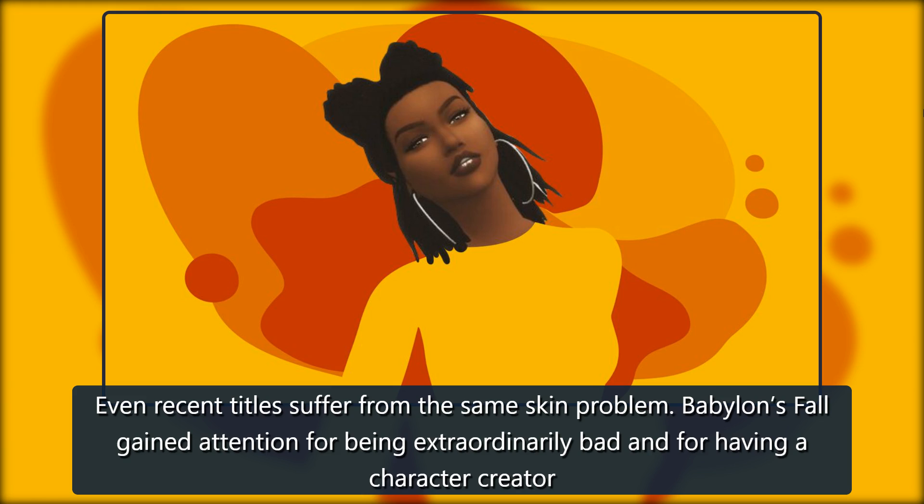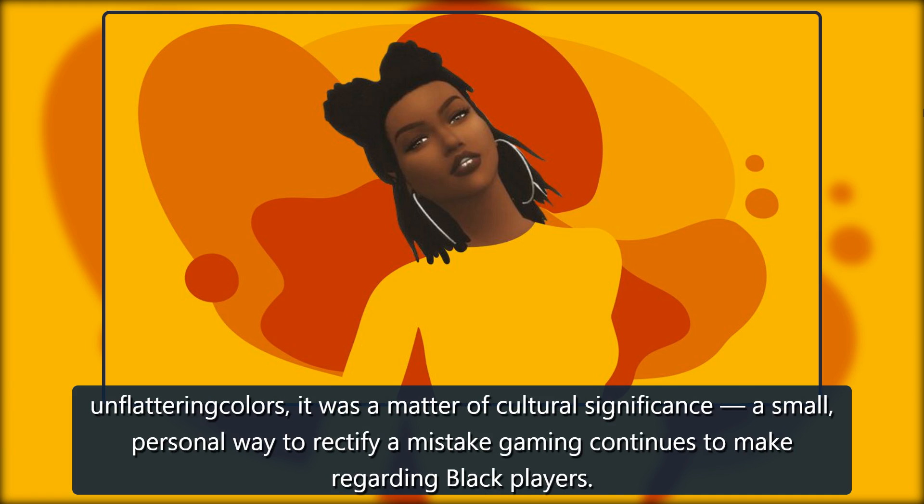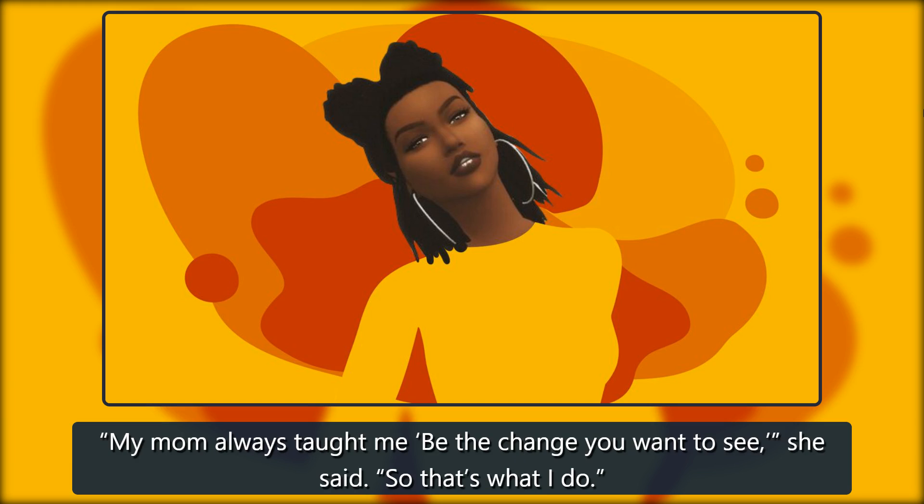Even recent titles suffer from the same skin problem. Babylon's Fall gained attention for being extraordinarily bad and for having a character creator with dark skin options that aren't really that dark at all. Virgil's quest to add improved skin tones to The Sims 4 meant more than correcting unappealing colors — it was a matter of cultural significance, a small personal way to rectify a mistake gaming continues to make regarding black players. My mom always taught me, be the change you wanna see, she said. So that's what I do.